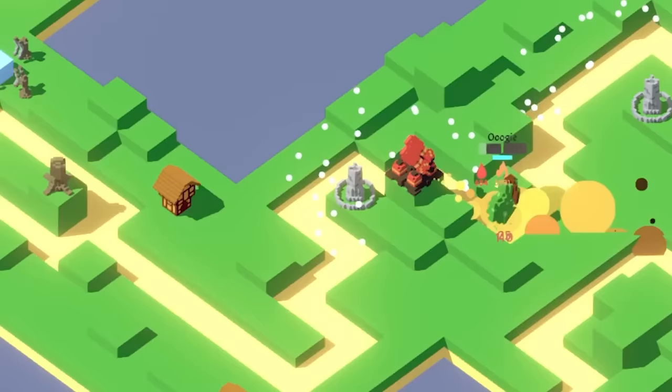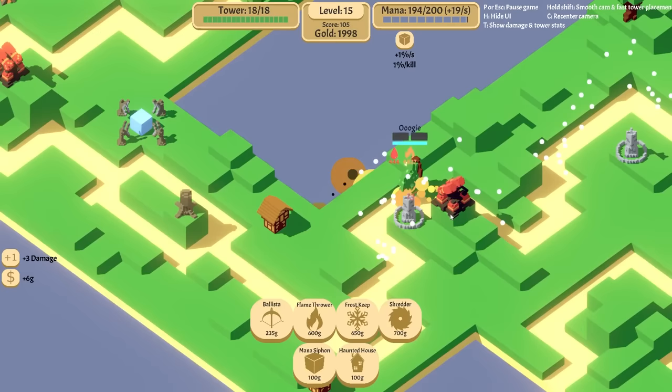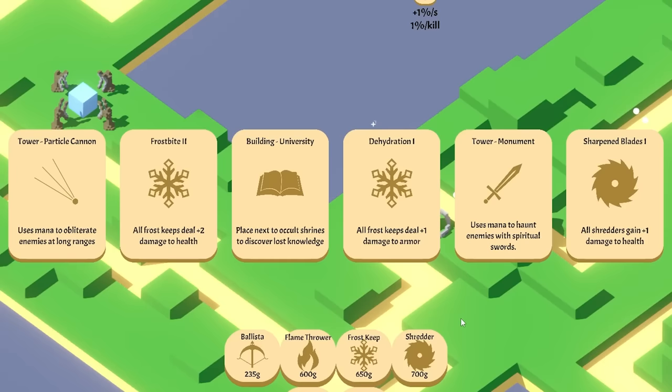This is working dangerously well. Little Oogie's dead — very nice. Die Oogie! Got him. Sharpen blades. Particle cannon. Frostbite. Let's do frostbite, and then we'll open up the treasure chest. Kill him with fire.